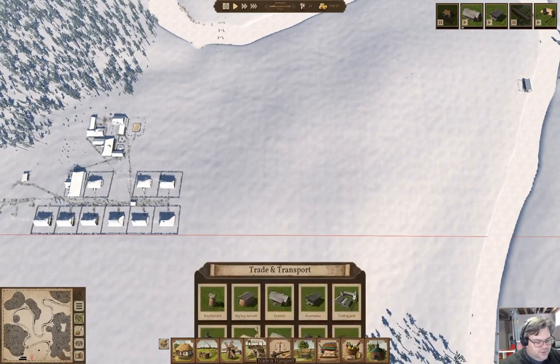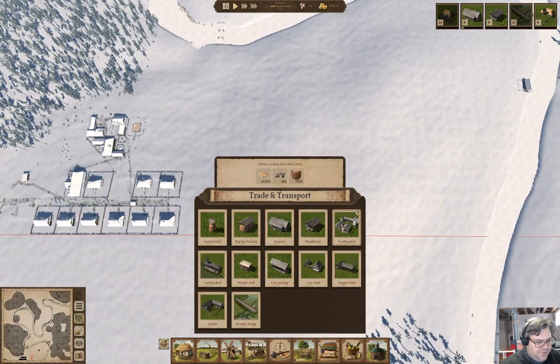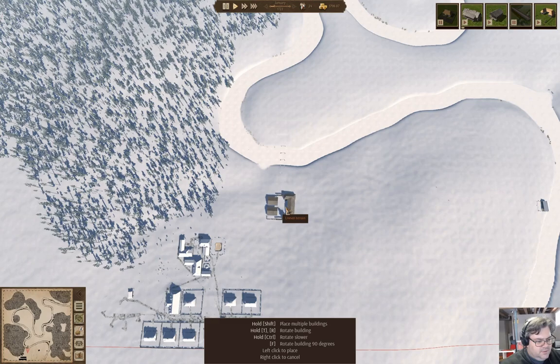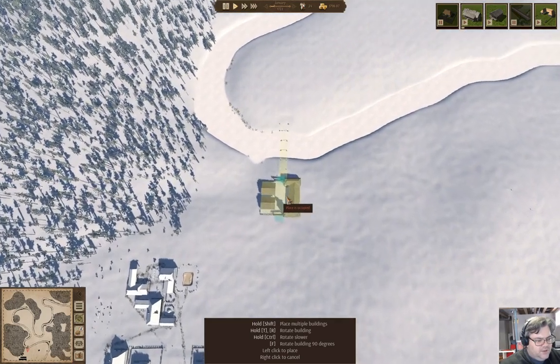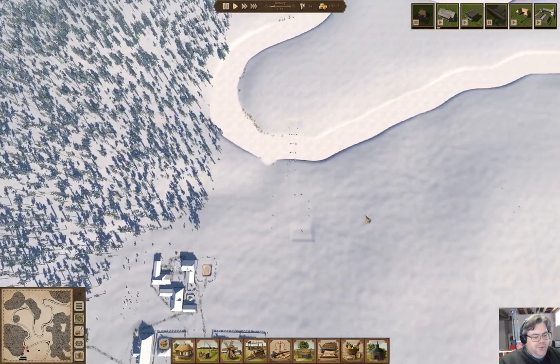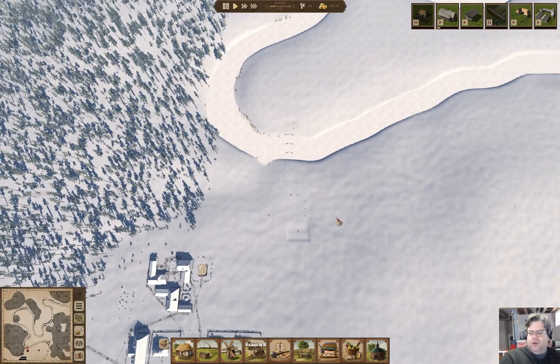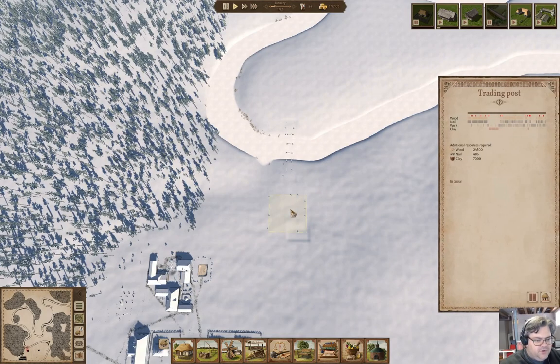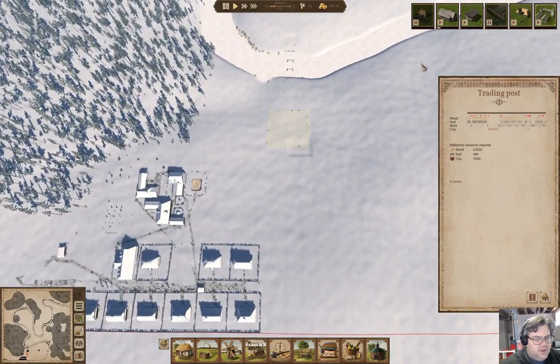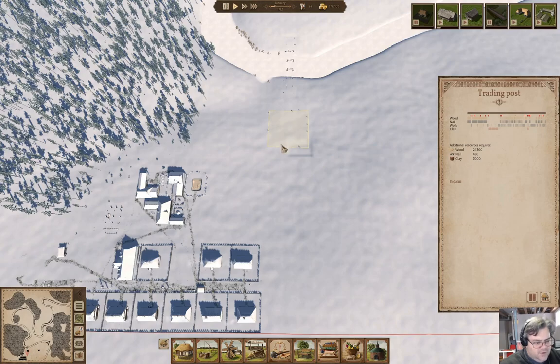I'm going to go under trade — trading post. I like that, I can fit the trading post right here. That works, so I'll put a trading post here.